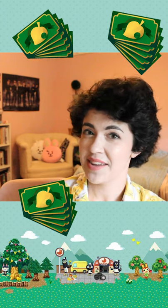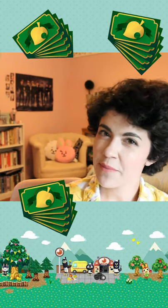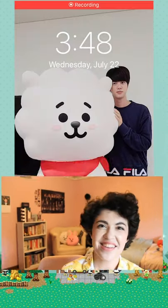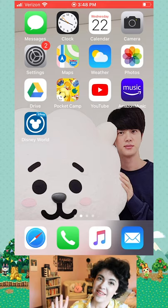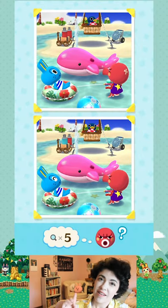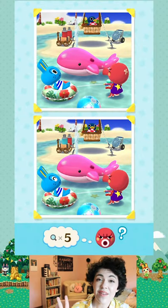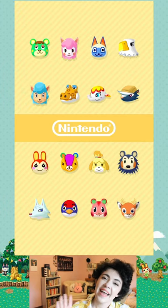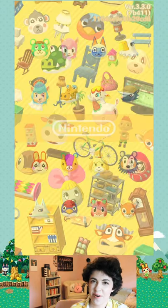You don't have to buy leaf tickets with real money. There are four main ways you can collect leaf tickets for free just through normal gameplay, and that's what we're going to dive into today. The four main ways are: leveling your character up, completing all the goals, using leaf ticket maps in Blather's Treasure Trek, and leveling up in the Happy Homeroom classes.